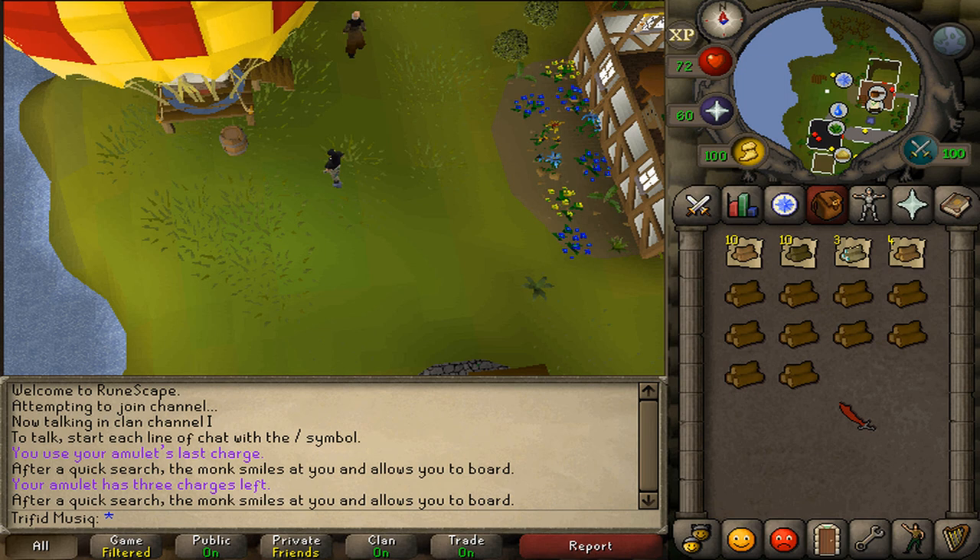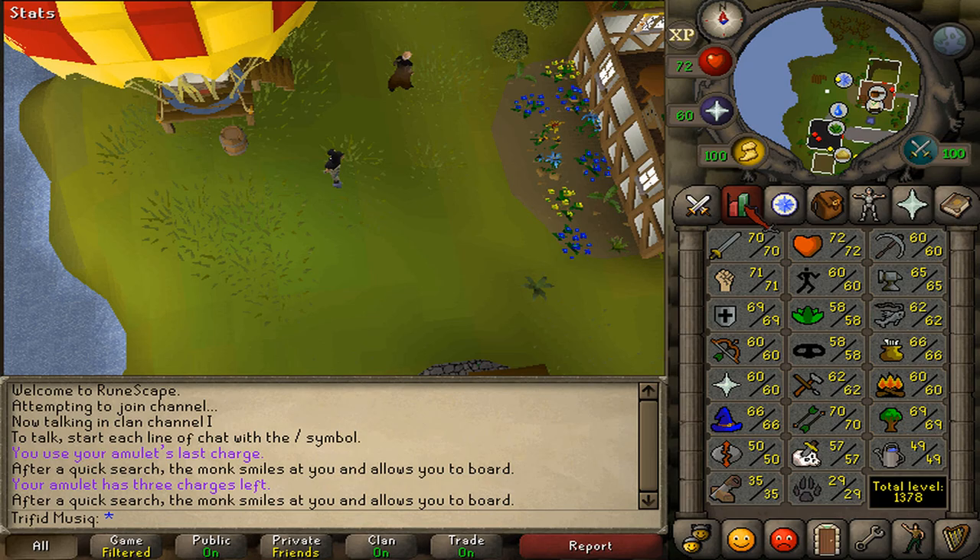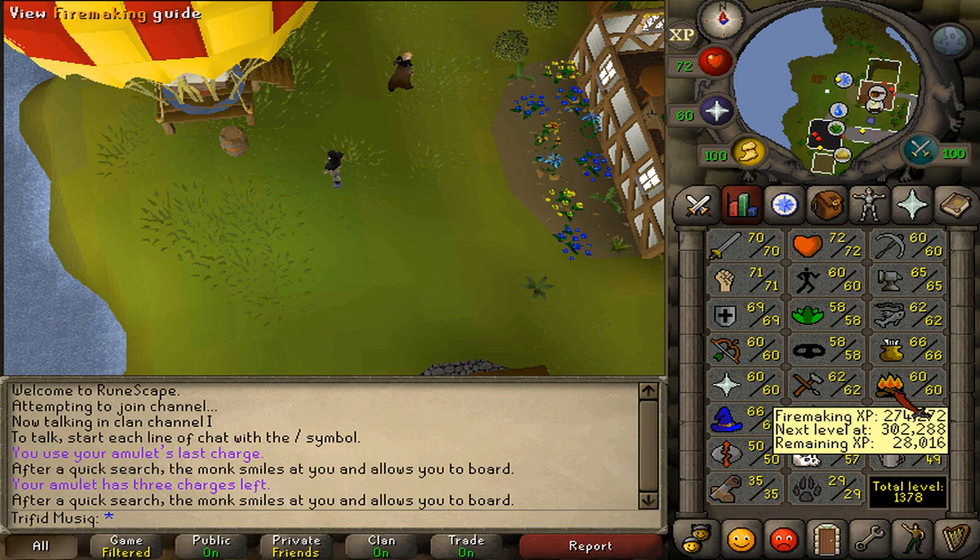Hi and welcome to my guide on how to unlock the 4 extra hot air balloon transportation methods after completing the quest Enlightened Journey. The stats requirements: to unlock Taverly you will need 30 Firemaking, for Varrock you will need 40, Castle Wars 50, and the Grand Tree you will need 60 Firemaking.